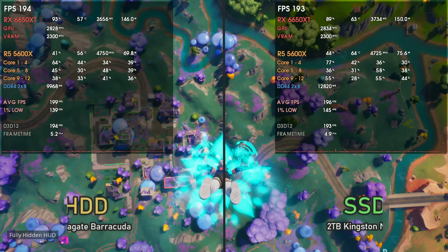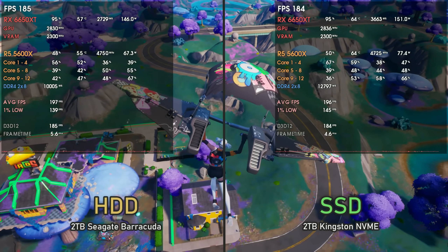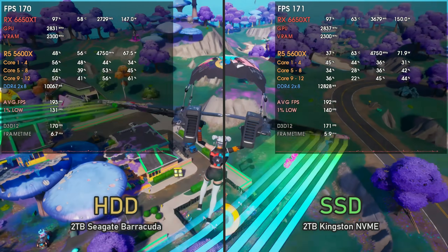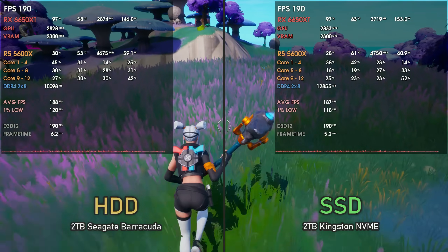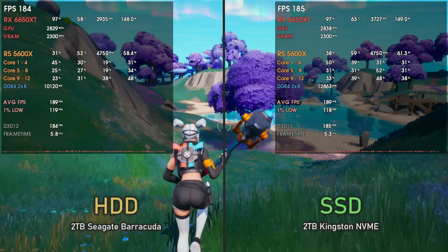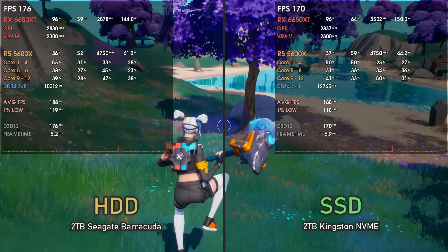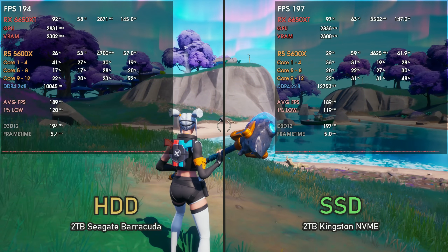I tested more games like Fortnite, and strangely enough with the newer updates Fortnite was running almost the same way on both HDD and SSD — no stutters at all using DirectX 12 on my AMD card. I remember that on previous versions of Fortnite, going from HDD to SSD made a big difference when entering the map. Since moving to Unreal Engine 5, things have improved and the HDD vs SSD result was the same.